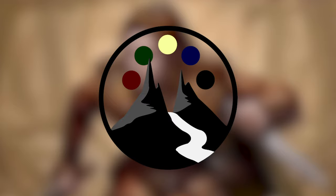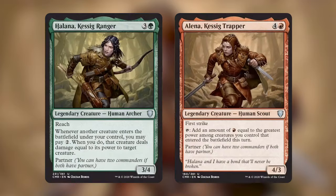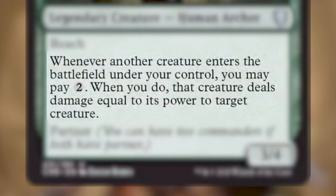For this Patreon dedicated deck tech we built Halana, Kessig Ranger partnered with Elena, Kessig Trapper. Halana, Kessig Ranger is three and a green for a 3/4 legendary creature — human archer with reach. Whenever another creature enters the battlefield under your control you may pay two generic. When you do, that creature deals damage equal to its power to target creature. And it has partner.